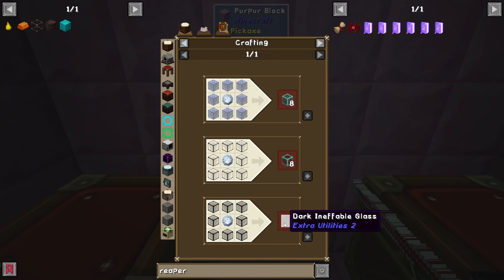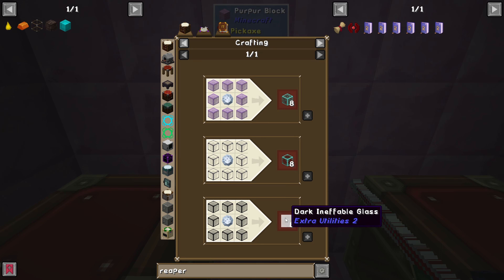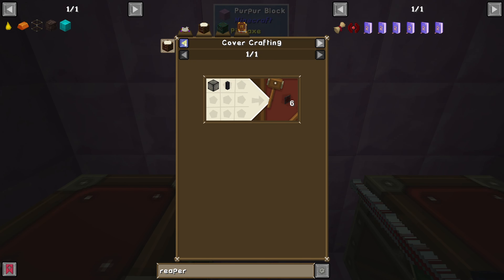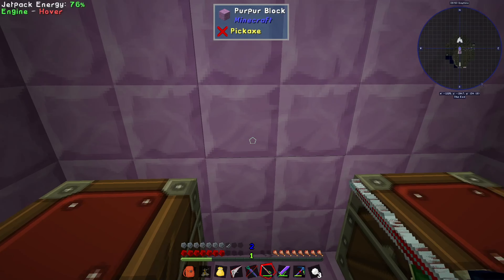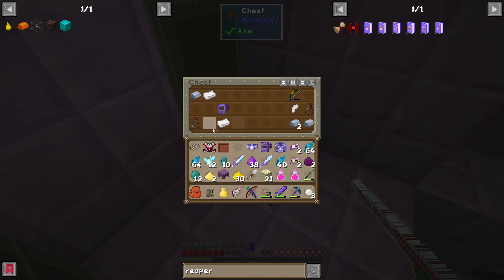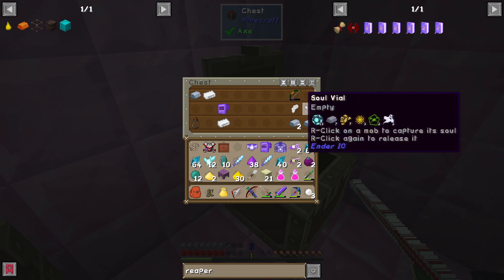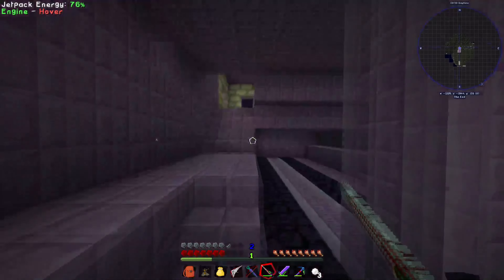Moonstone is made from ethereal glass, infallible glass, dark infallible glass - what is this stuff? Why are y'all doing this? This is just too much for my little brain already. Silver, iron - I don't want any of this. Iridium I will take, because I'm fairly sure we're gonna need a lot of that.